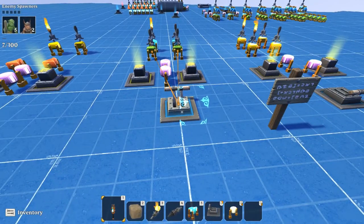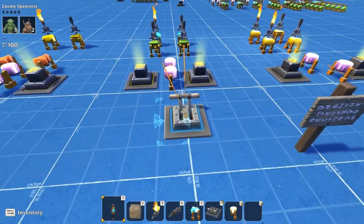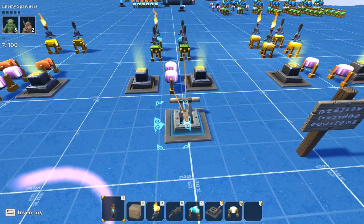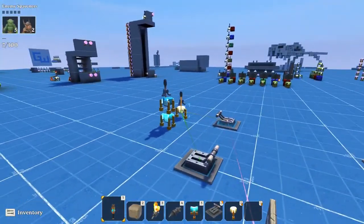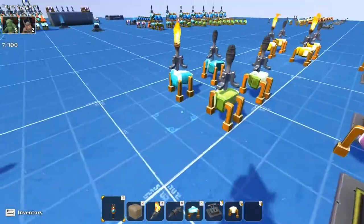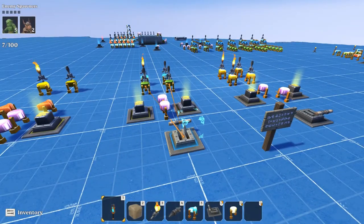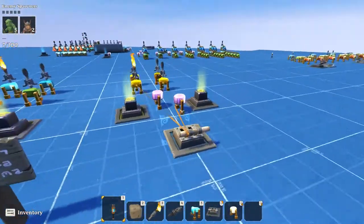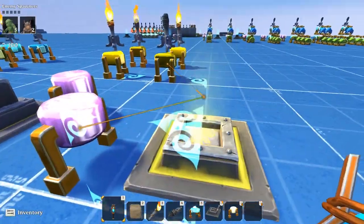You can create a condition so the SR latch doesn't turn on until something specific happens — it doesn't have to be a lever. It could be: until an enemy is killed, a button is pressed, a switch is flipped, a door is opened, a timer comes on, or even another SR latch is turned on. The possibilities are endless. You can do the same thing with NAND gate latches — flip on the condition and boom, it works.